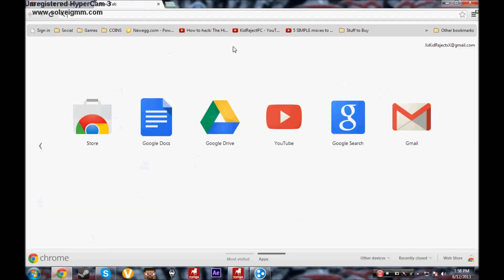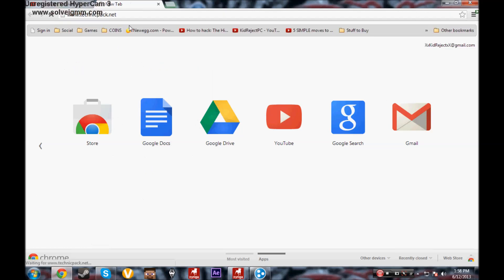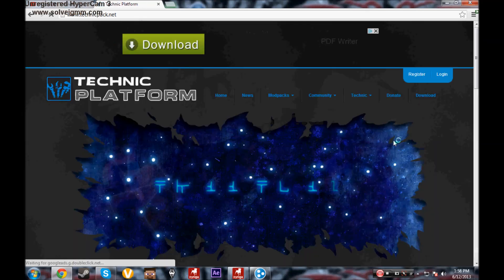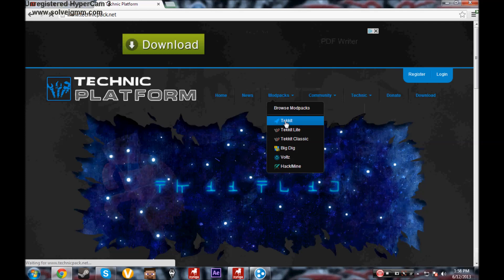First, open up your browser and type in technicpack.net. After it loads, go to Mod Packs and go to the Techkit that you want to select.